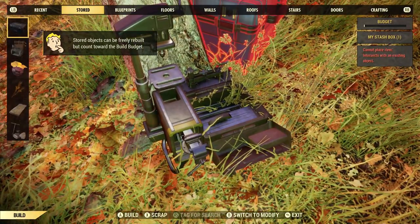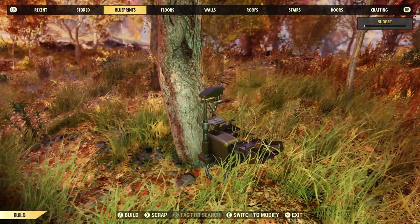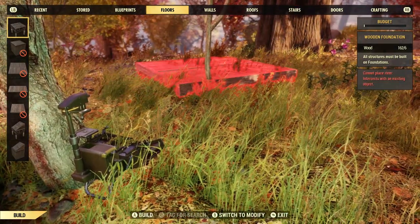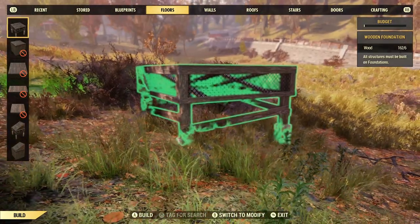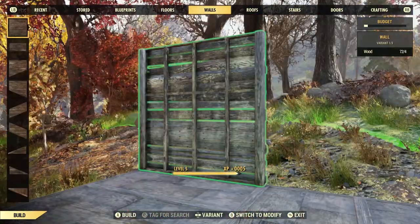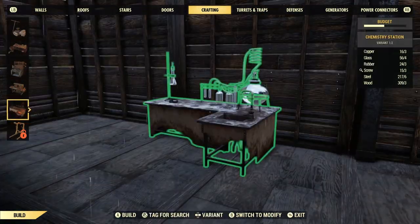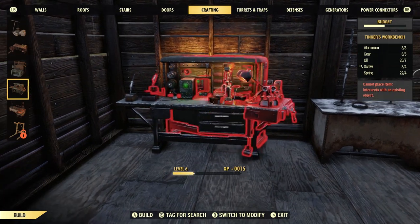Building camp is a lot like settlement building in Fallout 4. You open the build menu and find what you want to place down. A lot of the objects are pretty much the same too, so anyone who played that should know what to do pretty easily. I started off with a basic foundation and threw up some walls. Inside, I put some basic work benches — armor, weapons, chemistry, and a tinker's work bench, which turns out has nothing to do with making fairy dust.